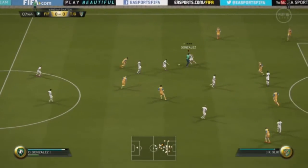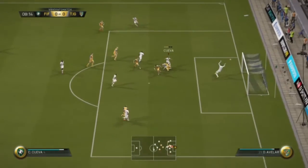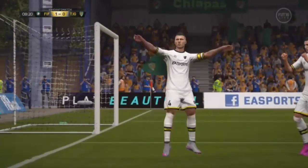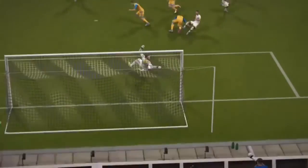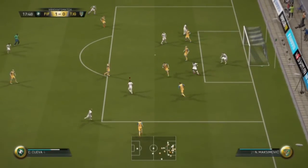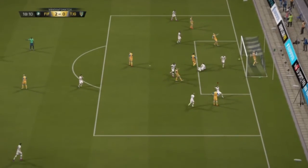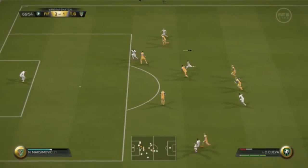He doesn't have many pros. The first con is his strength — he's so weak. His balance sometimes saves him but he's so weak that sometimes they just touch him and he's dispossessed or falls down. I hate that with CAMs because I need them to be strong since they play in the middle in front of the centerbacks, who are always strong, so you must be strong as a CAM to really create something — and he wasn't.